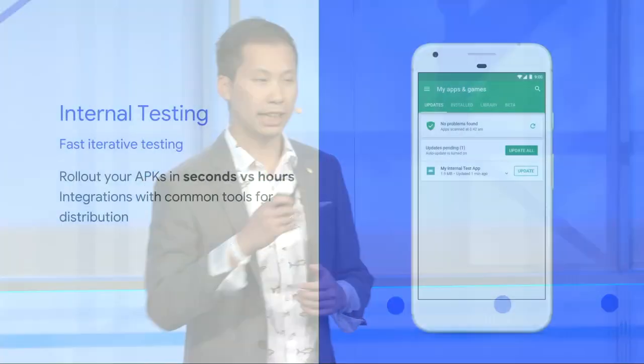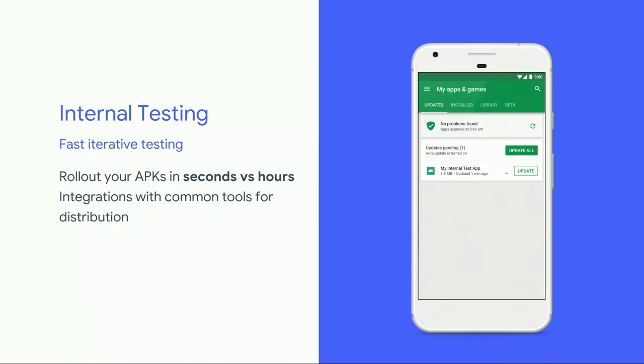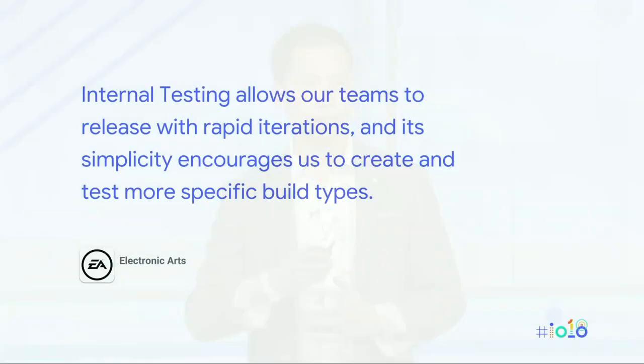Internal testing allows you to publish and distribute your APKs in seconds instead of hours, so you can push your daily builds to your team immediately. It also features integrations of our API and other third-party plugins such as Gradle. It benefits from all the Google Play products you've come to love, such as in-app product support, country targeting, LVL, and the newly announced Android App Bundle. Developers use this track for rapid, iterative testing when launching new games, as well as for adding features to existing games — pushing daily builds to QA or experimental builds to colleagues to playtest new gameplay mechanics.